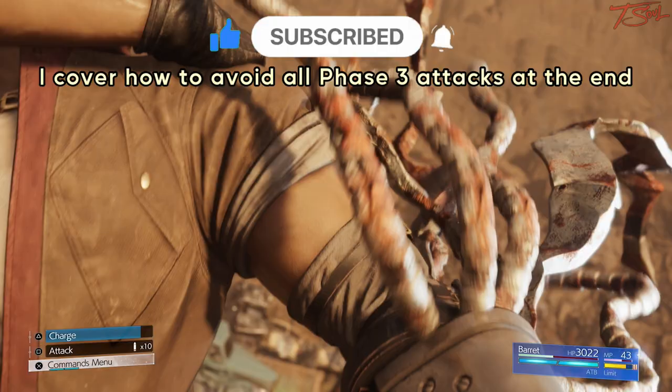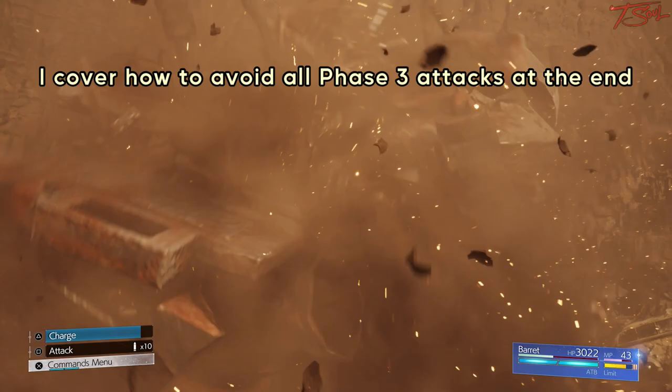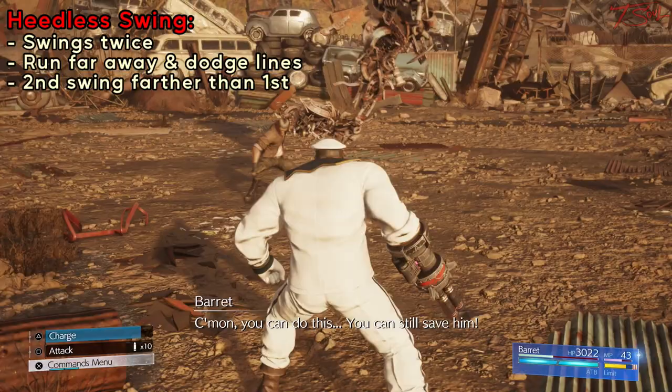For Phase 3, he clears the arena so there's no more things to hide behind, and he also gets a bunch of new unblockable attacks. I'll explain all the individual moves at the end and how to avoid damage from each one.